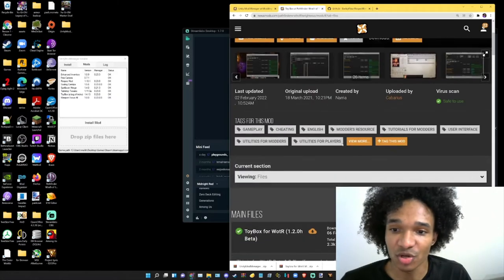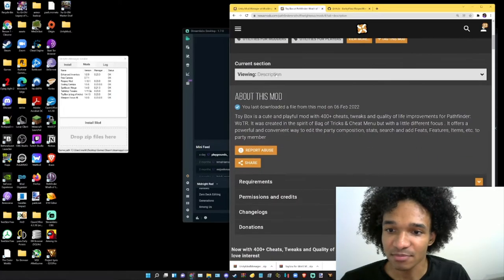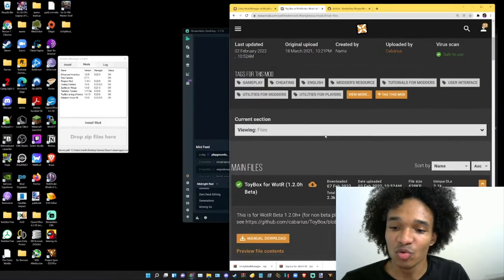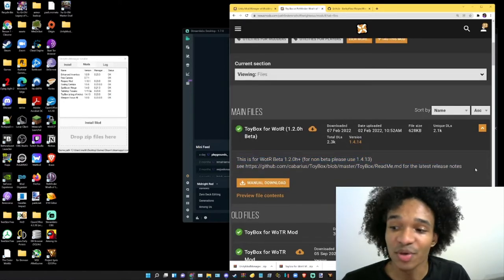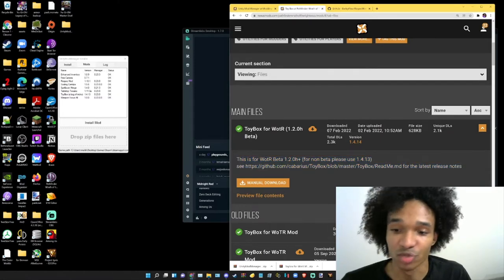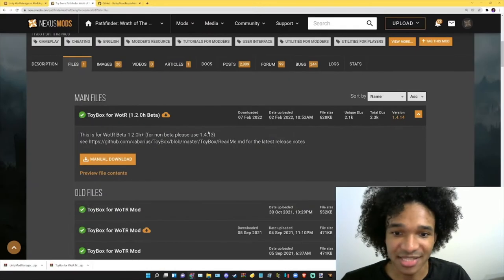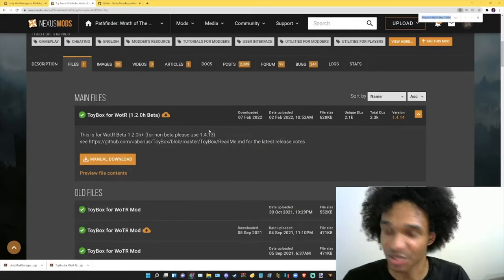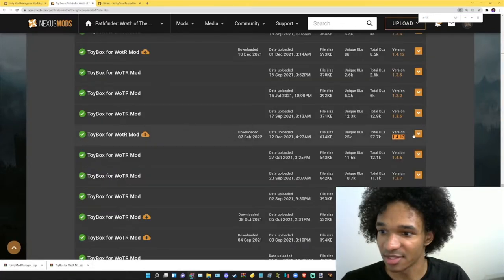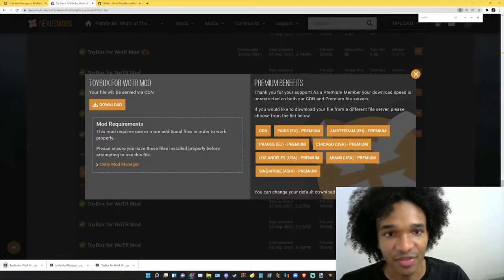Just make sure that when you come over to Files, you read what it says there because it will tell you if a version is for a beta branch only. This one is only for beta 1.2 — so don't download it unless you're on that beta. It says to use version 1.4.13, so let's search for 1.4.13, and this is it right here. We click Manual Download and download it.